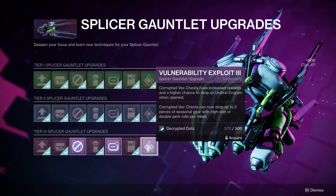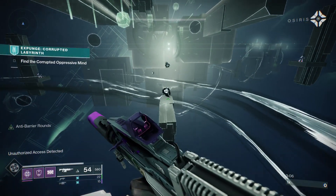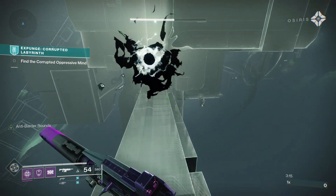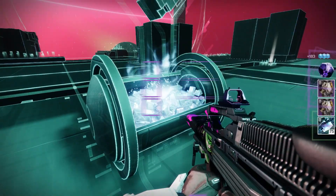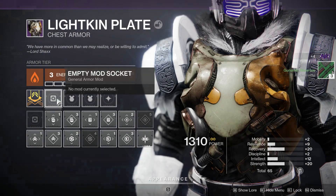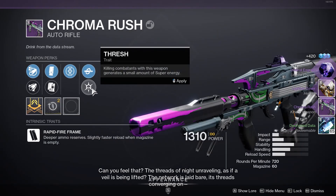With the tier 3 upgrade, as you can see, not only is it going to increase the rewards in general and increase the chances to get an umbral engram when you open these chests, but also every single week — three times guaranteed — you're going to get either a high stat roll on a seasonal piece of armor or a double perk roll on a seasonal weapon. Right here is an example of a high stat roll armor drop: 65 overall stats, relatively spiky distribution — a pretty darn good drop.